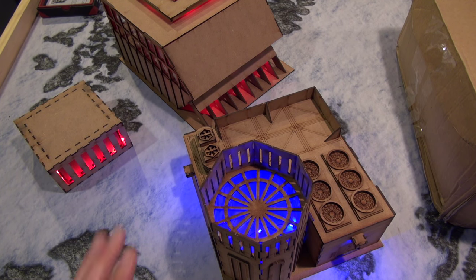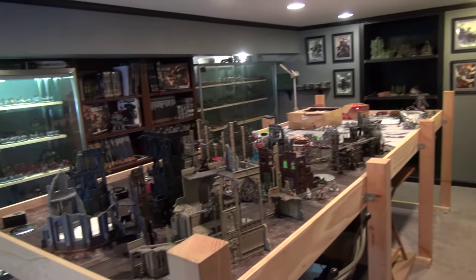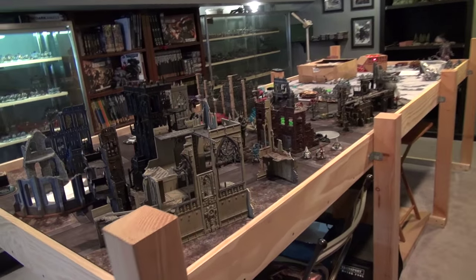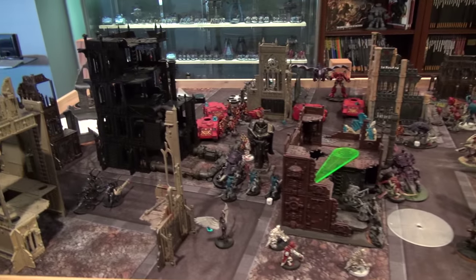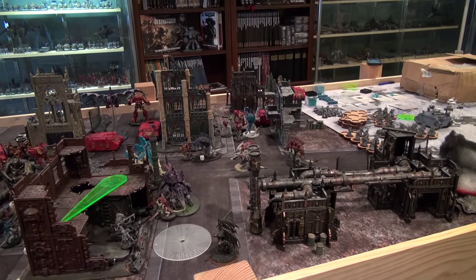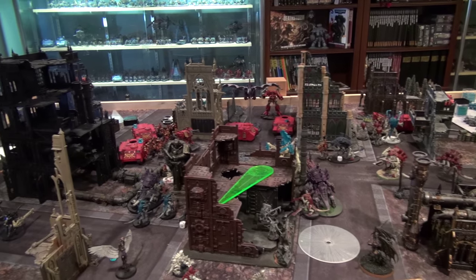Welcome to the Fang — this is one of the main game rooms we have for our club. This is our 12-foot by 4-foot table. Right now we actually have a battle going on between Keith and Alfred; they had to stop at the beginning of turn three. These are the Thousand Sons versus some Tyranids. As you guys can see, this table is very terrain-heavy — we try to make as realistic pieces of terrain as possible.